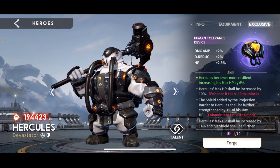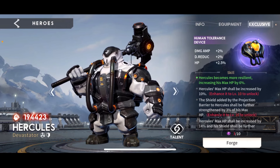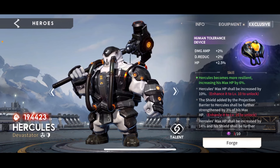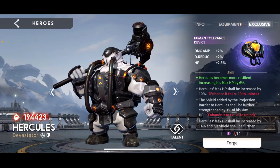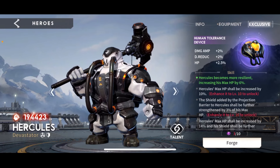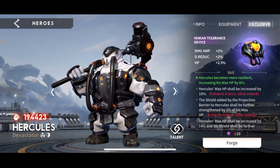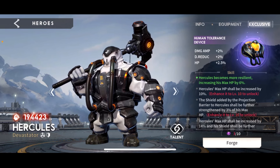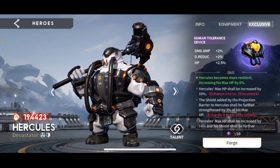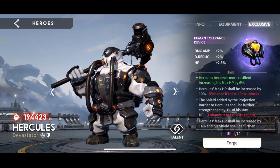His exclusive — I only have it unlocked. Don't be wasting your runes on his exclusive given where you're going to use this guy. When you activate it, Hercules becomes more resilient, increasing his max HP by 6%. Again, why you should go for max HP as his primary gear stat.